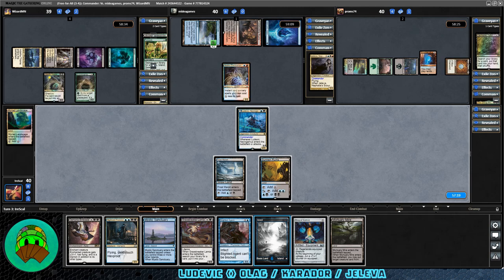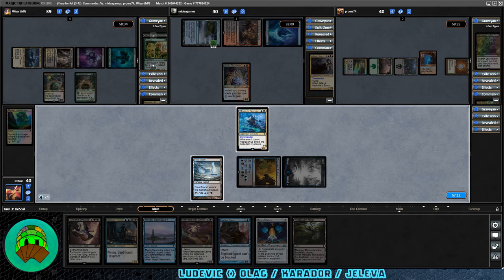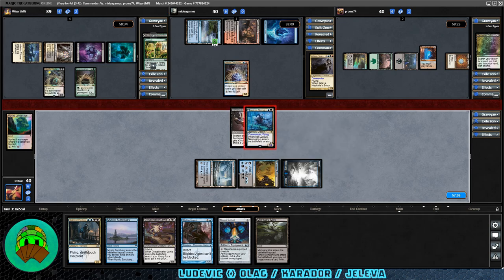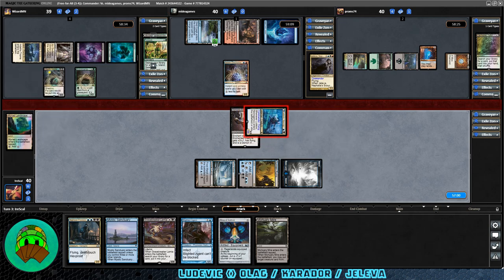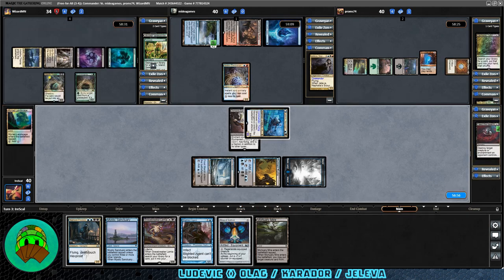Let's go Island, then filter some black mana for a Demonic Embrace. We'll go to attacks — attacking into Carador because frankly our deck just isn't going to work very well if they're alive. We mill one card and it gets exiled, which unfortunately does feed the swarm. They take five, up to five commander damage, down to 34. Let's pass it off.